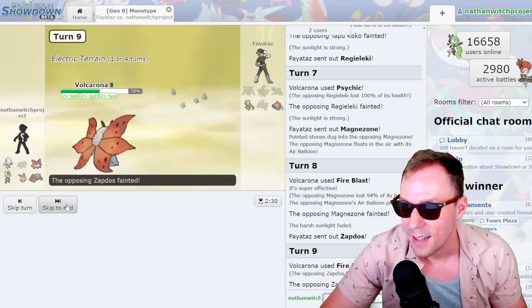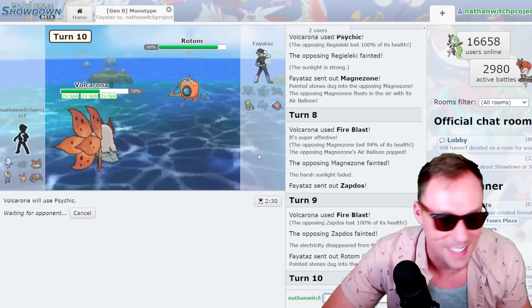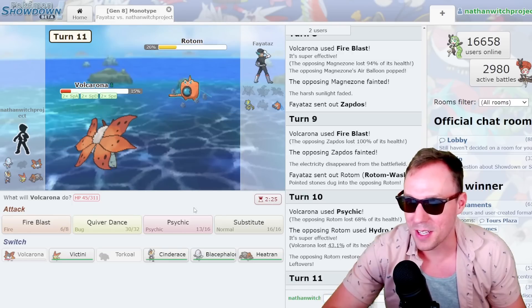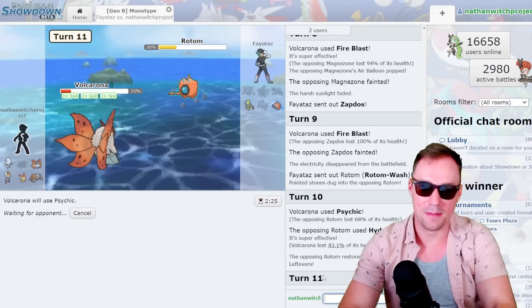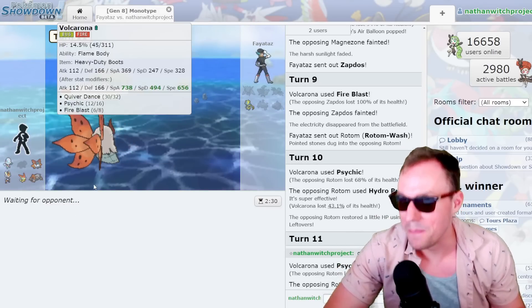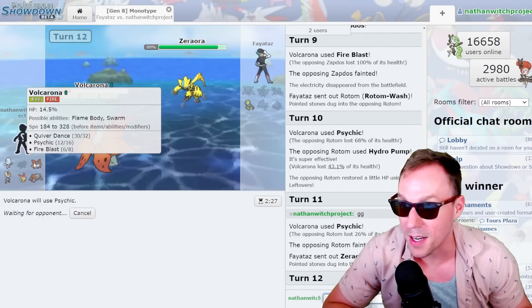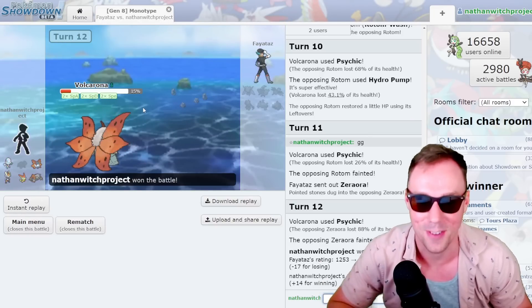Literal 6-0 by Volcarona. But I literally didn't use Blacephalon once. I'll have to record another video just so I can use my man. There's way more damage outside of the Sun — not surprising, but it's too little too late. GG to them. That's actually such a good secondary stat. Anyways, that's also the end of the video. I'll catch you guys next time. I'm going to record a new video right after this — it's actually a 5-0, but at least Volcarona does it all himself. That's why you've got to have Volcarona on the team.